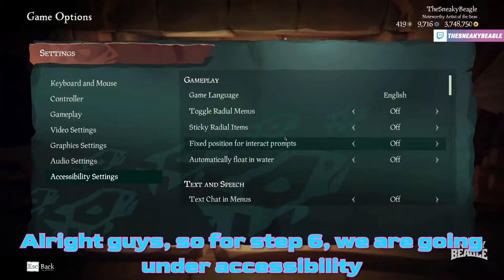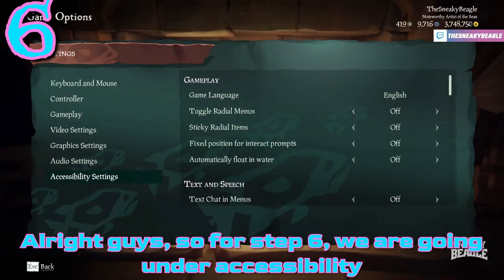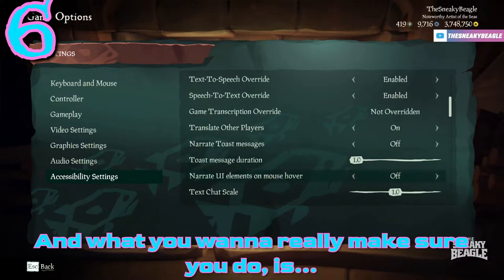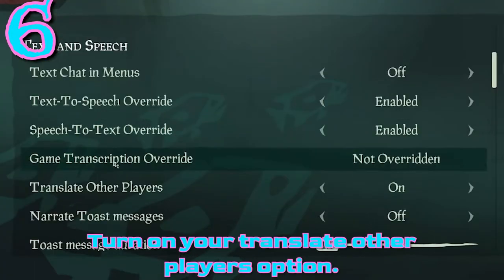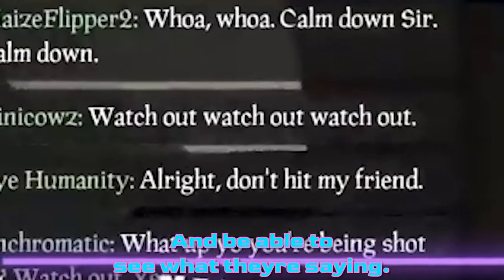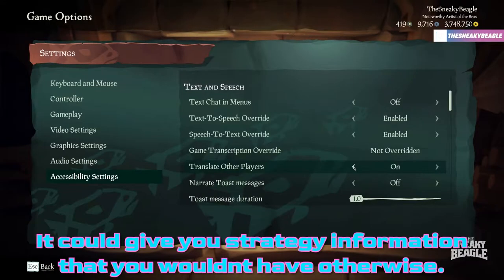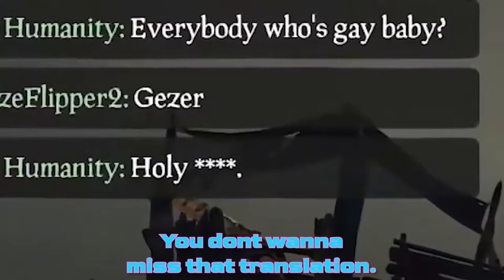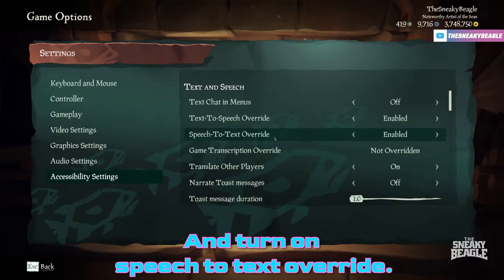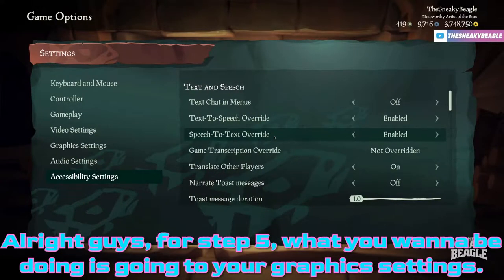For setting six, go to Accessibility, about a quarter of the way down, and make sure you turn on Translate Other Players. It's really nice to run into another crew speaking another language and be able to see what they're saying — it can give you strategy information you wouldn't have otherwise. Bonus settings: turn on Text to Speech Override so you can see it even if you don't hear it, and turn on Speech to Text Override as well.